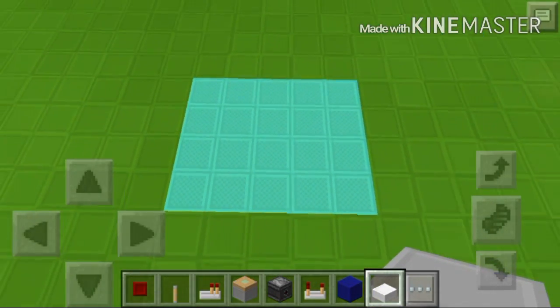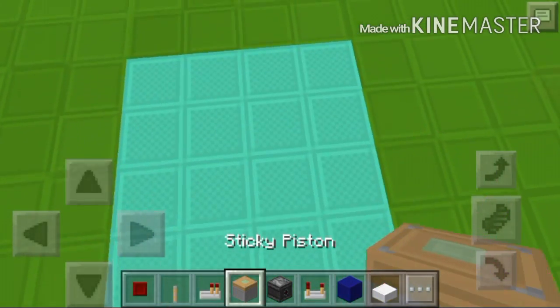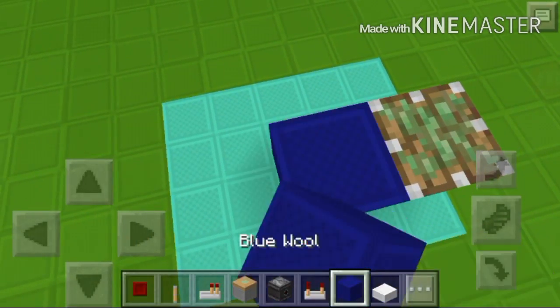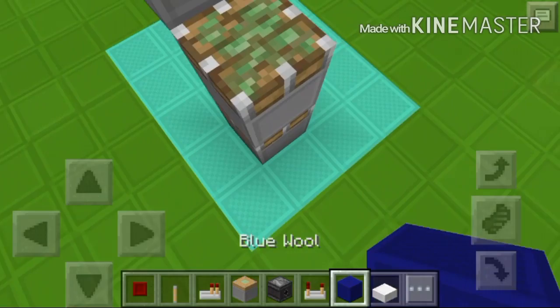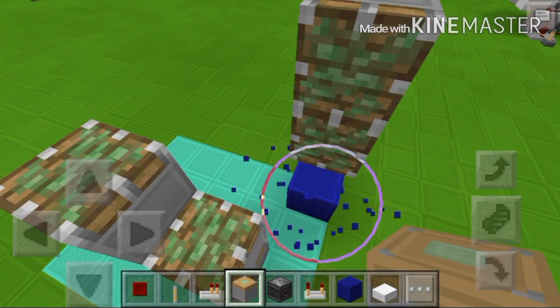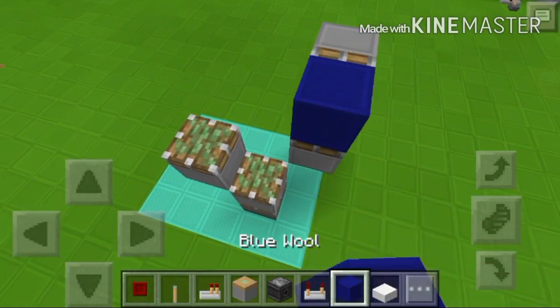Here is the moment you've all been waiting for — the tutorial. Let's just get right into it. First, you want to place two sticky pistons facing that way, then get another piston right here. Get two pistons just like that, and then one more piston just like that.